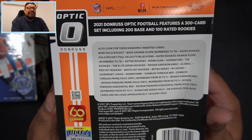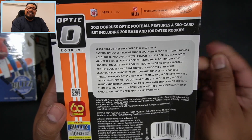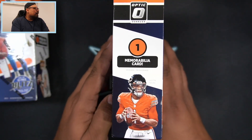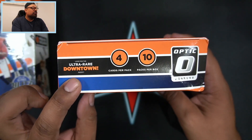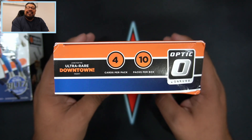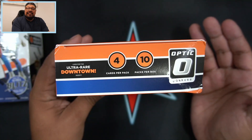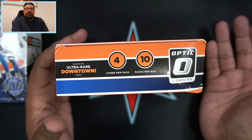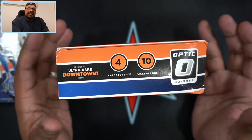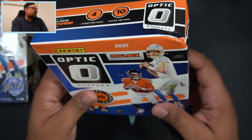We can pull numbered cards from this so I'm excited. I really want to get one of those orange scope rated rookies of Justin Fields - that is gonna be my target. We're also looking for those ultra rare Downtowns. I did four blaster cases of Optic Football and each case had a Downtown in it. I'm guessing with Optic megas it's gonna be the same - each case is gonna have one Downtown. So we have a one out of 20 chance to get a Downtown since 20 boxes come in a case. We're gonna get four cards per pack, 10 packs per box.